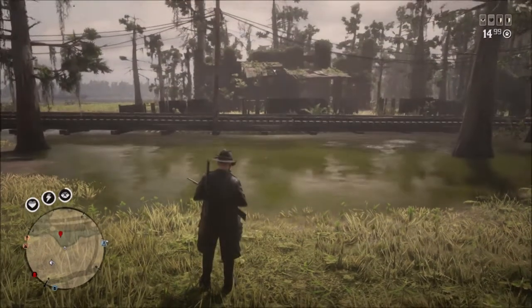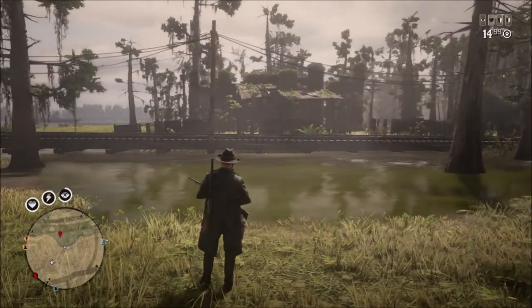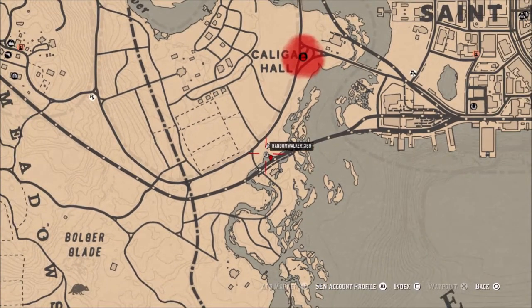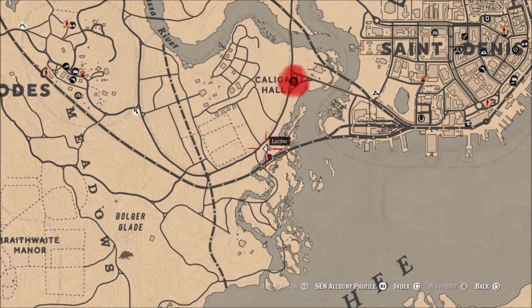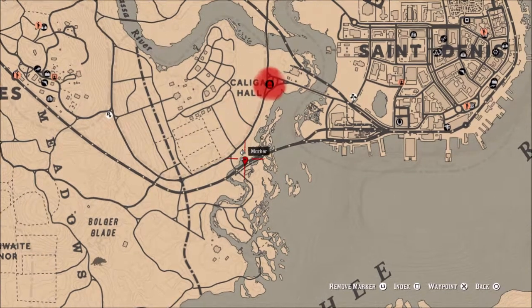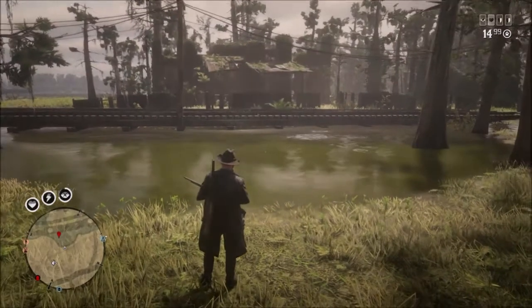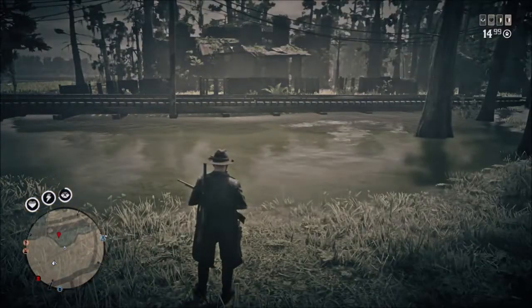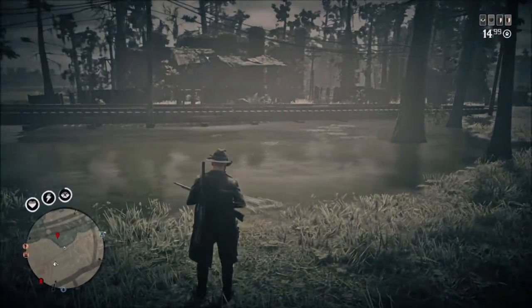If you are familiar with the game you may recognize the building across from where I'm standing. It is in the Sandini, Calaga Hall, Shady Bell, Bulger Glade area. Here you can see Calaga Hall, Sandini, and there's the railroad, and there is a puddle pond looking thing right beside it — that's where you want to go. When you get to this puddle, more than likely you will probably not see a snake, and that is perfectly fine.